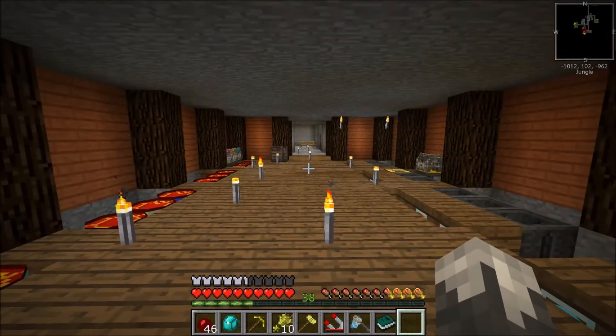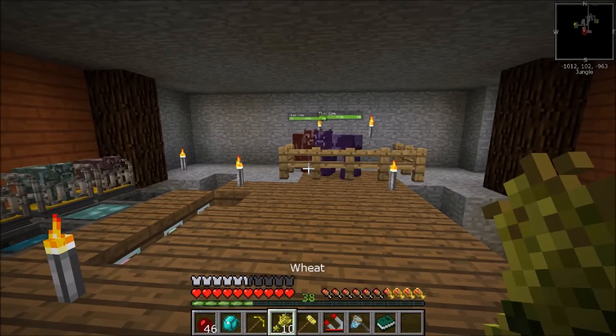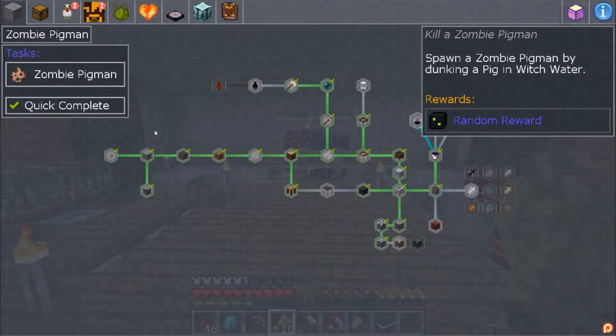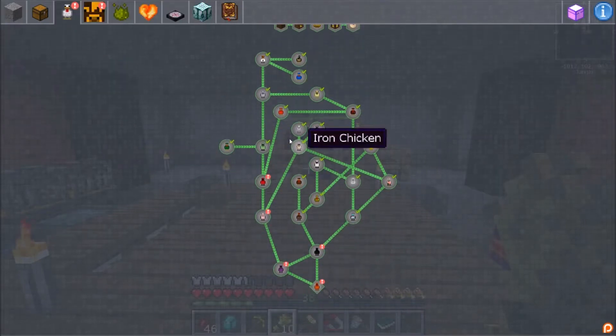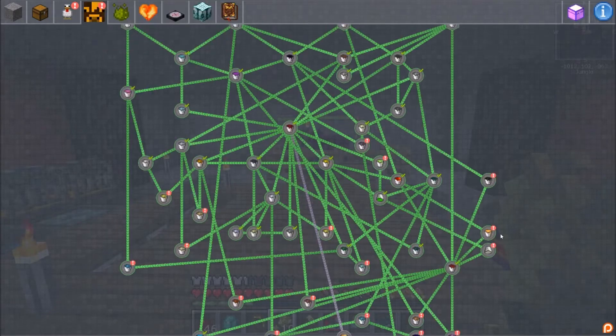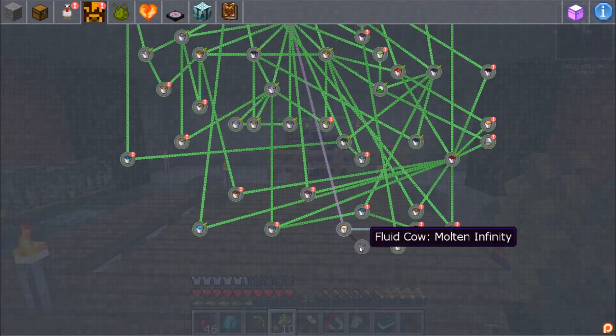If you are playing, be careful with how many of these you use. Now as far as quests go, I have gotten all the chickens bred that we need to breed - we'll look at that just a second. Also our cows, we're at 96 percent. I've got two left to do: evil infused iron and molten infinity.